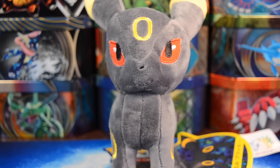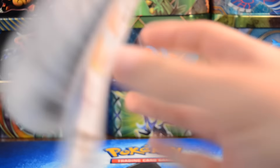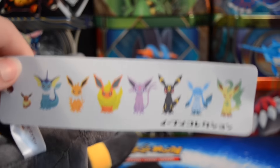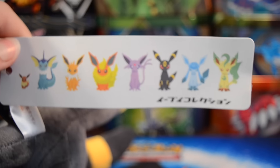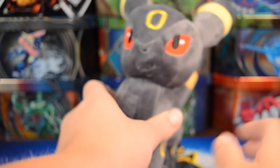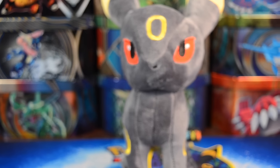But before we get started, I don't know if you guys noticed, but we have a new plushie in the background. This is an Umbreon plushie. Got it on eBay for about $10, so really like it. I'm getting some more from this kind of series — the other ones I ordered so far are the Espeon, Flareon, and Glaceon, but I plan to get them all eventually. I found a seller that has them all. Those are like $10 a piece, so I thought that was kind of cool.